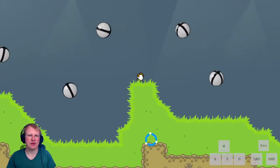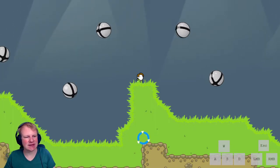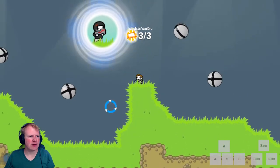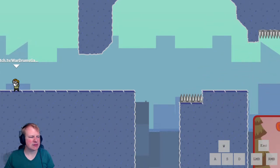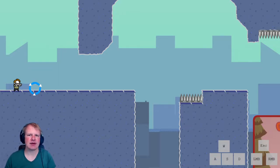Hey guys, welcome to the next video in the House of Speedruns No Time to Explain Remastered series of guides. In this video, we'll take a look at the third world, shotgun world, where we play as this action hero kind of build. We spawn in as the laser guy because worlds 2, 3, and 4 are interconnected in the actual run and in the actual game.